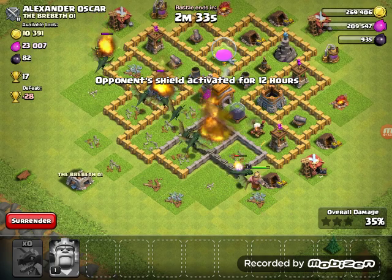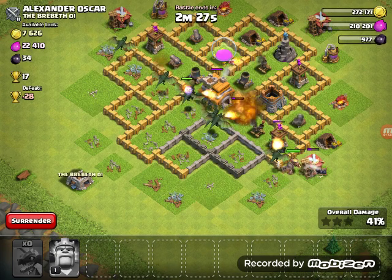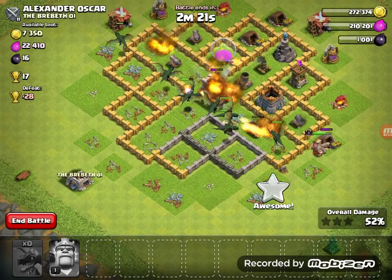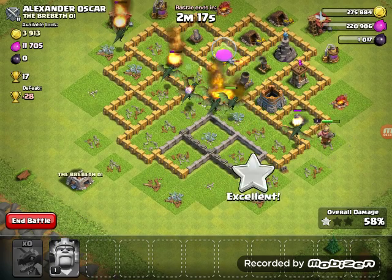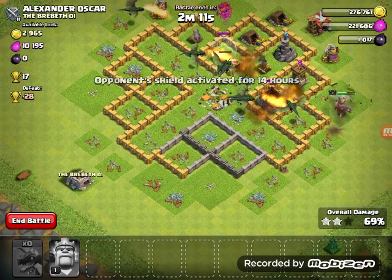They've got loads of air defenses so this side's pretty much ruined, but we've still got quite a lot. That air defense is already shooting, so hopefully our dragons will now take down that air defense. We've already got the 50% and the town hall. We should be demolishing them quite easily - there's only one air defense left so this should be quite easy.